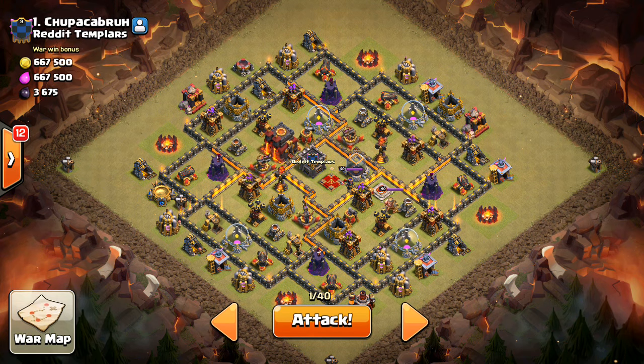Hey guys, what's up? Bicectotron here from OneHiveGazette, here with the next video. In this one, I'm talking about Expos and whether or not you should be putting them on ground or ground and air at this point in the game at Town Hall 10 and Town Hall 9.